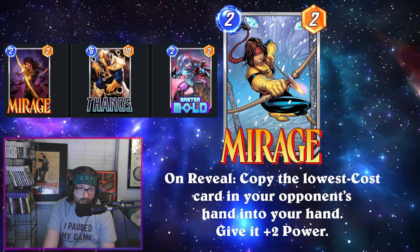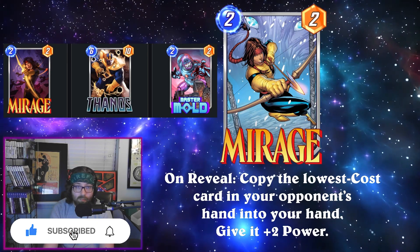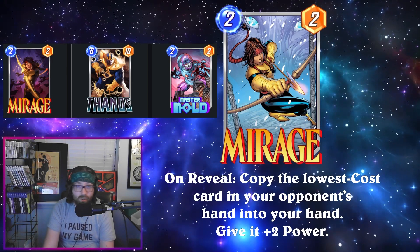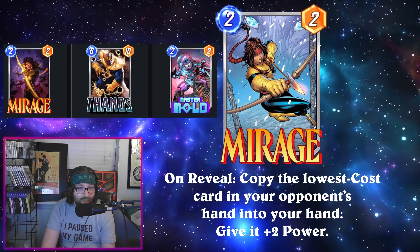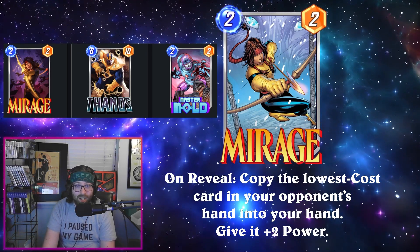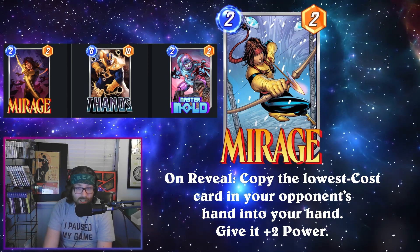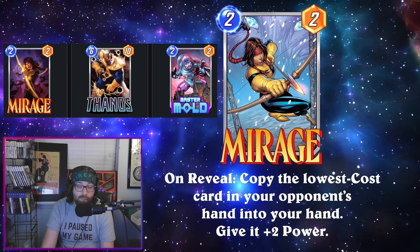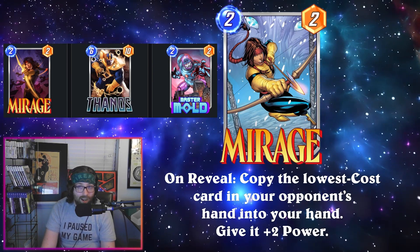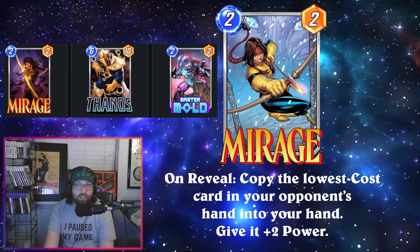Give it plus two power. A pretty interesting card, this one's dropping at Series Four. Some people have made comparisons to things like Cable — with Cable you're actually stealing the card, however Cable is obviously a little bit worse because a lot of times you're stealing a Chavez. With Mirage you're just getting a copy, so she's giving you information, and if they play the card you play the card, yours is going to be a bit better.